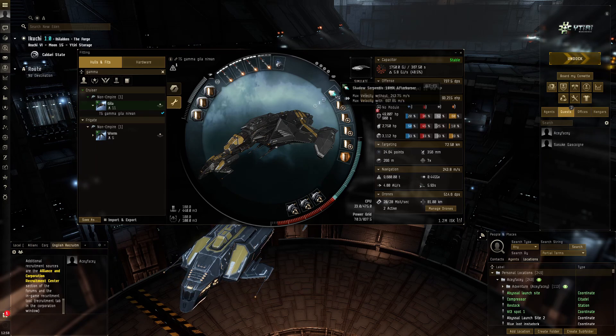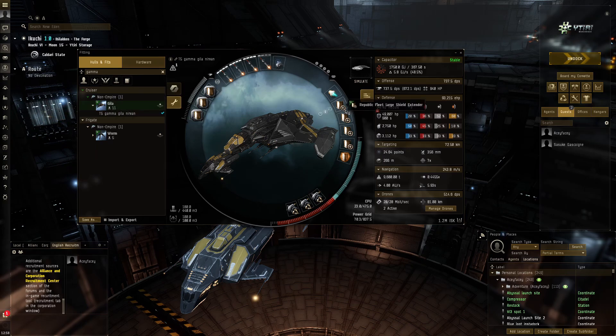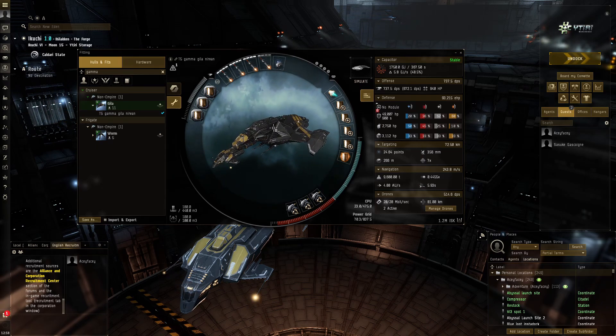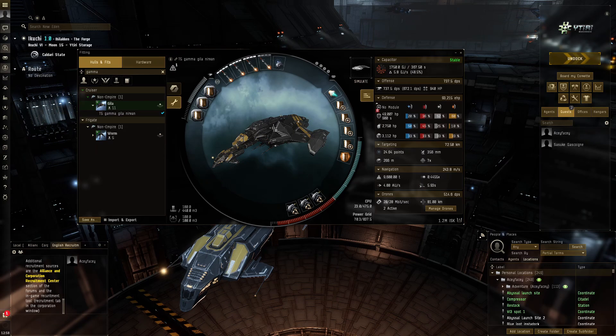The afterburner will also help me do stuff faster and speed tank a tiny bit better. However, it's a bit hard to speed tank with this ballooned-up signature radius we've got with all these large shield extenders. I just felt the tank was so good in the T5 Gamma site before that it would be very easy to do those sites if we toned down the tank a little bit and increased the DPS and speed.